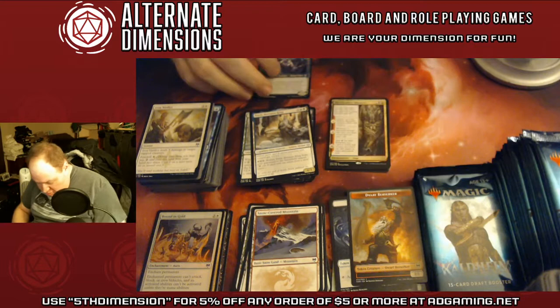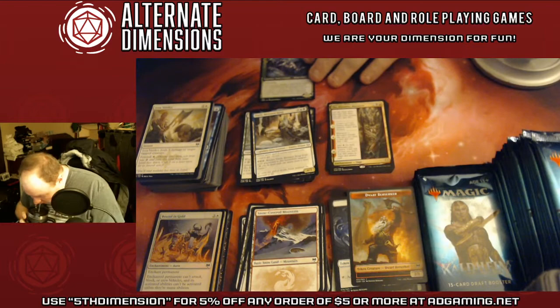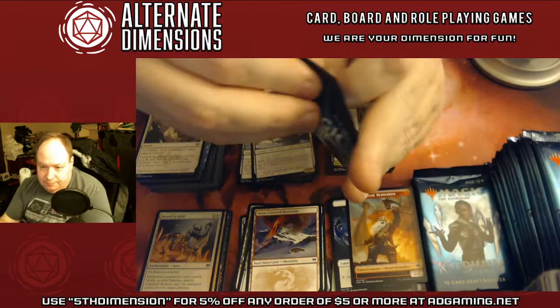Basically Narfi makes other snow creatures and other zombies, gives them +1/+1, and he can put them into play for three snow from the graveyard. He does come into play tapped, though.